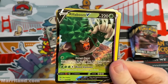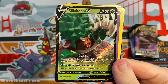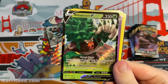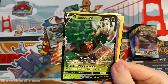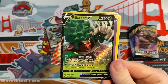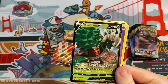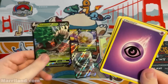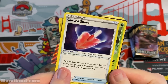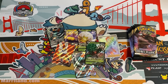Whoa — Rillaboom V, 220 HP! Forest Feast: search your deck for up to two basic Grass Pokemon and put them onto your bench. Not as broadly useful as Phanpy's attack which can search for anything. Wood Hammer, four for 220 but does 30 damage to itself. A lot of damage but with the self-damage and no reliable early attack I'm not super impressed. Maybe if paired with the Rillaboom ability from the last set that doubles Grass energy.